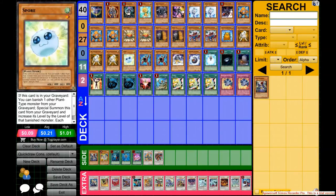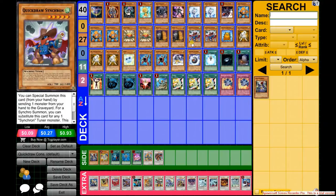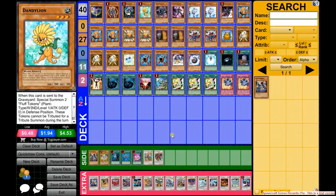There's also the Junk Synchron, level 1 tuner, and Doppel combo; the Quickdraw and Level Eater line; the 1 for 1 and Dandelion combo I mentioned earlier. There are just so many ways to make Quasar because you keep plussing from Librarian and Tuningware. It's a really fun deck in my opinion — it may not be meta, it may not even be tier 1 or tier 2.